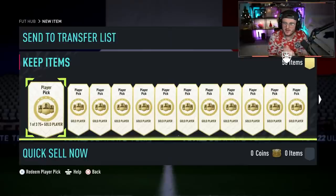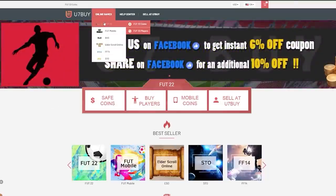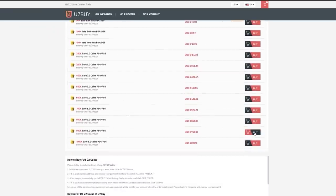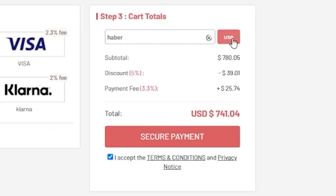EA just dropped the brand new Foot Versus Team 1. We've got 100 player picks — let's see if we can pack one of the new cards. For cheap, fast and reliable Foot Coins, check out u7buy.com. There is a link in the description. Use the code HABER to get yourself a discount on all of your orders.